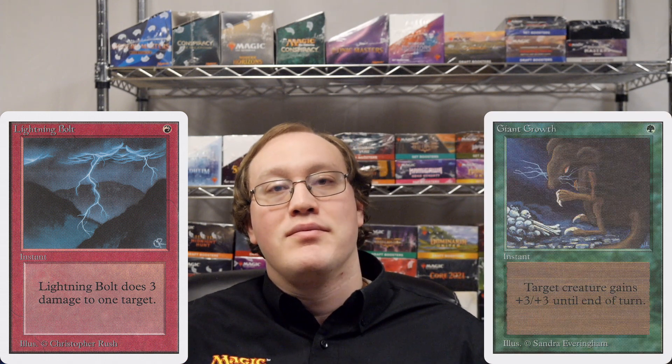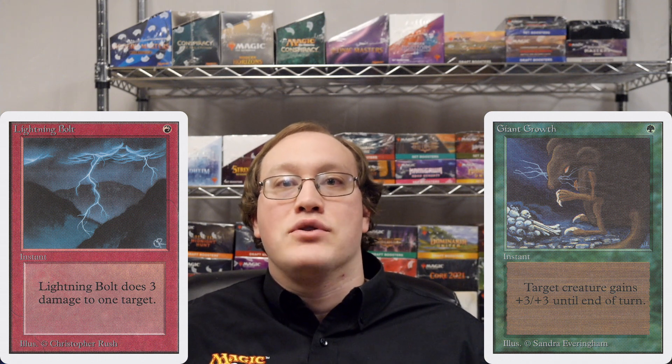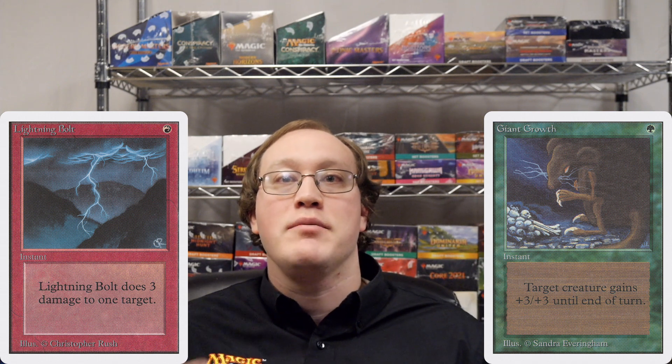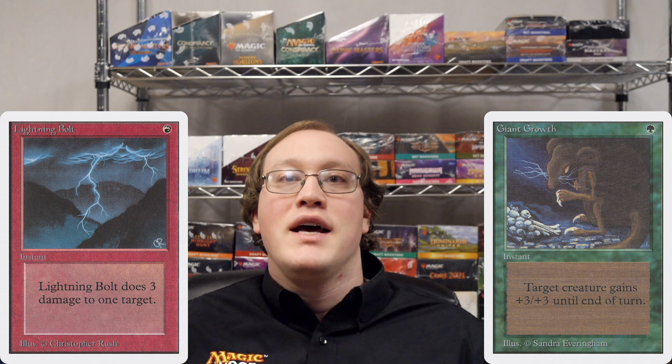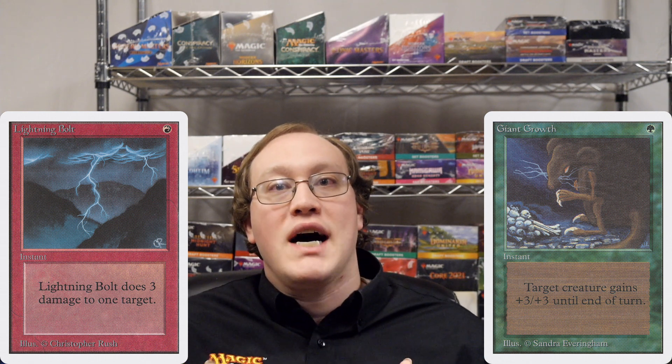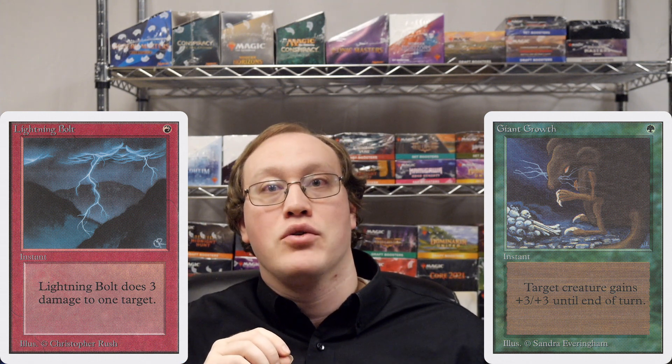Now that we've talked about some of the stuff that doesn't use the stack, how about some stuff that does? We'll start at the base level and work our way up through some more advanced ones. Let's say I want to play a Lightning Bolt against your Grizzly Bears. The bolt doesn't resolve right away — like any spell, you have the opportunity to respond to it. You know that if the bolt resolves it will kill the bear, so you play a Giant Growth in response. The stack is last-in, first-out, so the Giant Growth resolves first, making the Grizzly Bears a 5/5. When the bolt resolves, 3 damage will no longer be enough to kill the bear, so it lives. If I had played the Lightning Bolt in response to your Giant Growth, those spells would resolve the other way around — the bear would die because the bolt would deal lethal damage before the Giant Growth resolves.